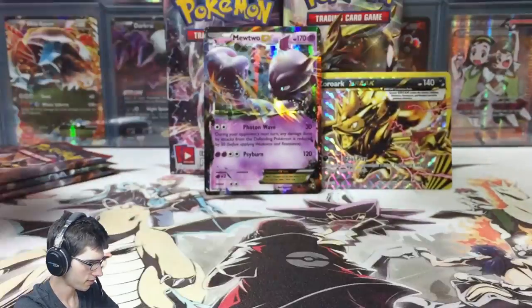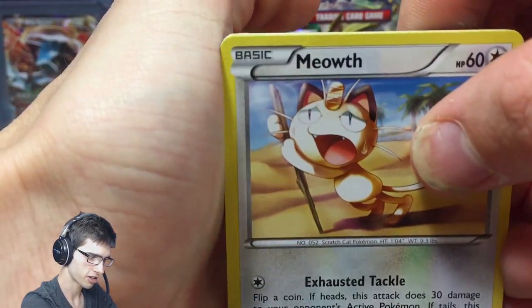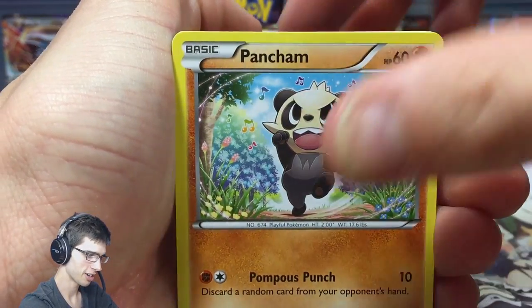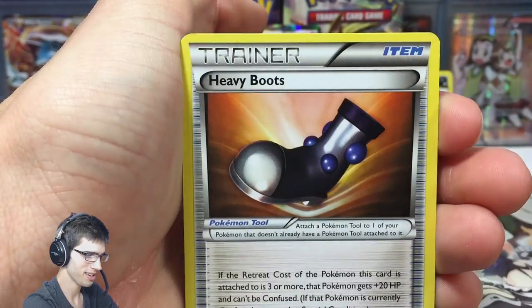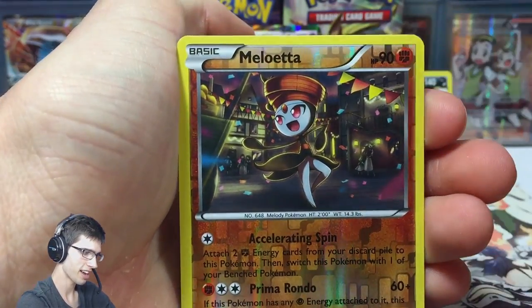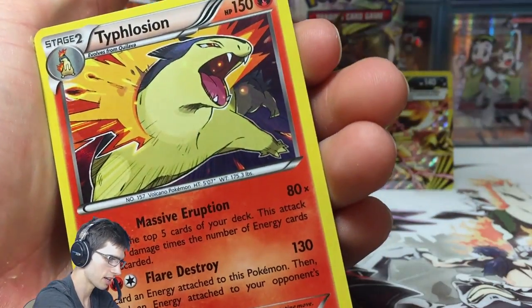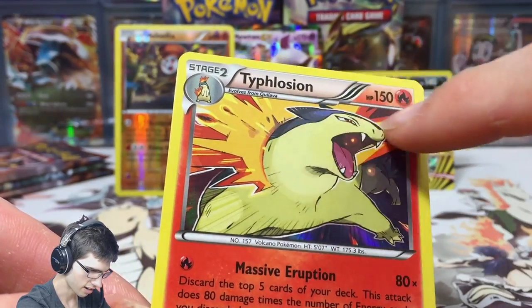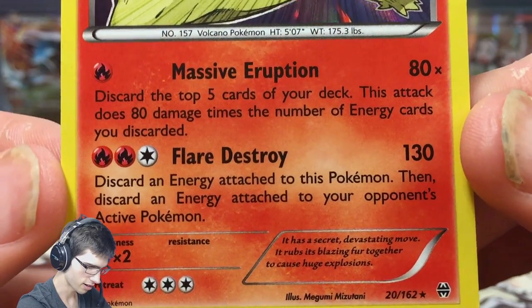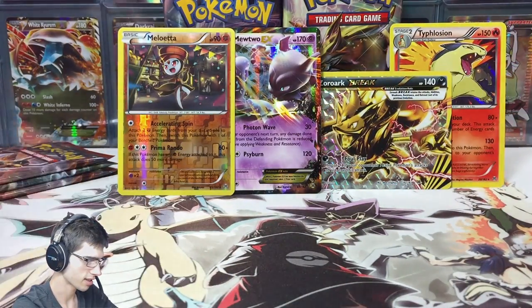Absolutely insane. We got a Stunfisk, a Fisherman, Heavy Boots, Meloetta reverse - I know I didn't have that one so that's an awesome pull - and a Typhlosion holo, nice! Let's see if we can get some nice shine on that Typhlosion. It's very minimal kind of holo, just barely there. This card's scary - if you can get it out it'd be pretty scary. Let's tuck that behind the Zoroark right there.